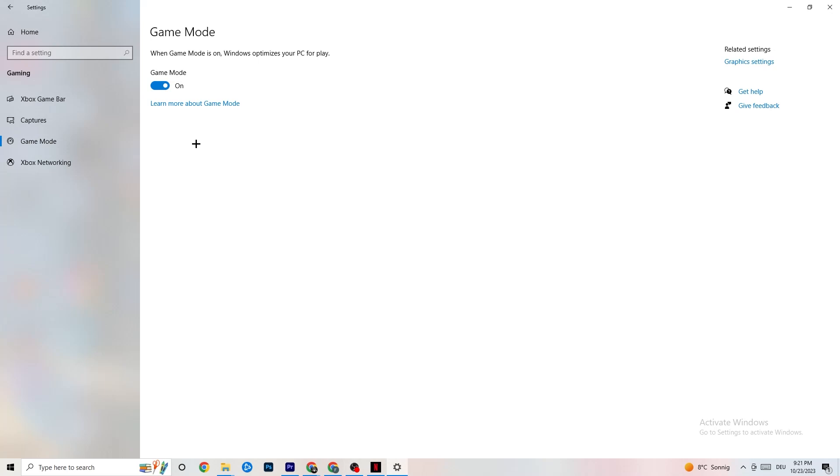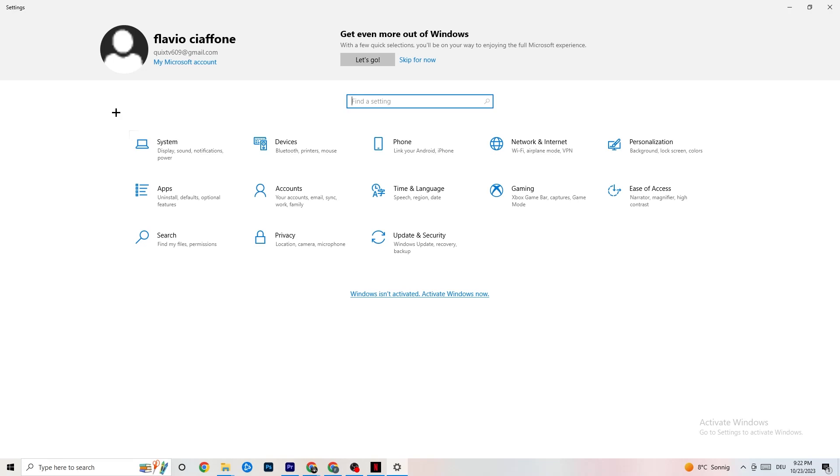Afterwards hit Game Mode. This one is a little bit tricky - I can't tell you whether to turn it on or off, you need to check it for yourself. Turn it on and try your game, then turn it off and see which works better with your PC. Once you're finished, go back to the main Settings.